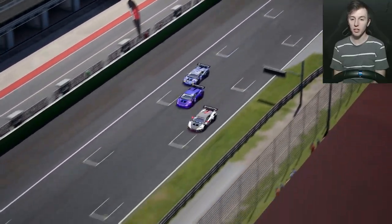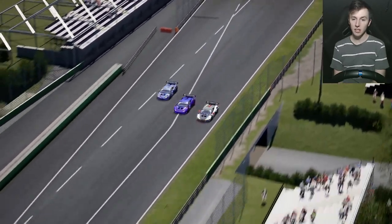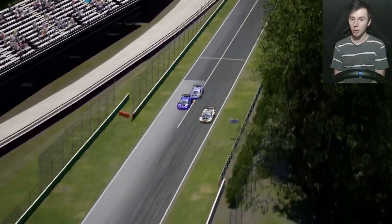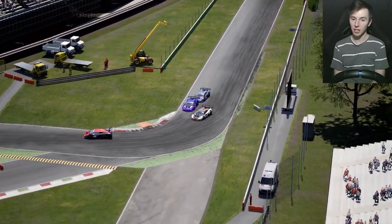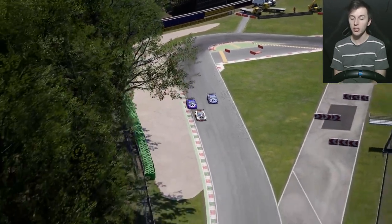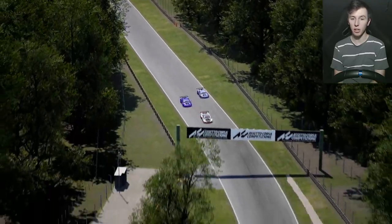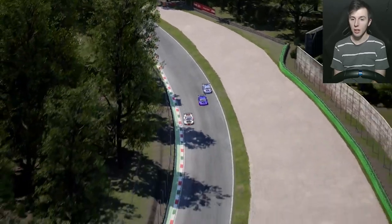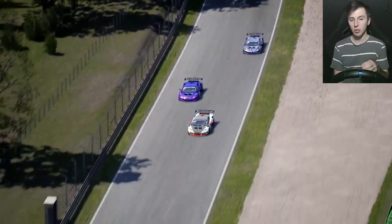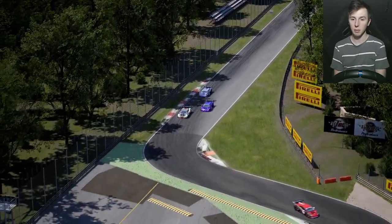We've got three Lambos coming down the main straight at Monza down to the first turn. I'm the grey Lambo on the bottom there. You'd think the inside cars have the advantage here of claiming the position by the first turn, which actually is very possible. But if you brake really late on the outside and give them just enough room, you can swing the car and have the inside line for the second part of the chicane. You just have to focus on getting a really good exit, and don't brake too late — you should claim the inside line by the second part of the chicane.